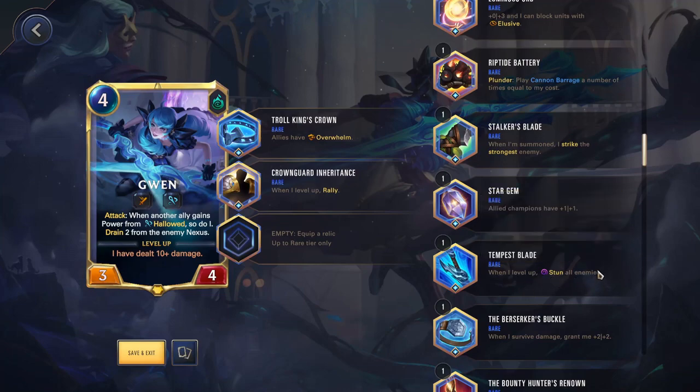Tempest Blade — when I level up, stun all enemies. This is obviously Yasuo's blade and it works well with him. You can use it to reliably clear the entire board with Yasuo: he levels up, he kills everything. Or if he levels up in hand, you play him, stun everything, and kill it. Very thematic and fun to use — specifically for Yasuo. There are some other people where this can be fine, like Evelynn. I like that this is a champion-specific one but actually helps other champions as well. The Jinx one really only helps Jinx; this one actually helps a lot more people.